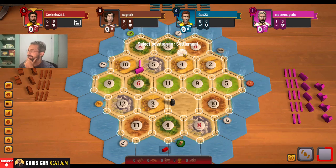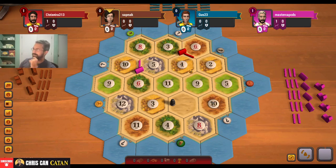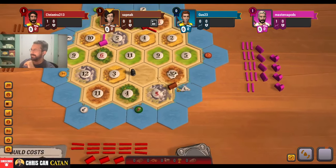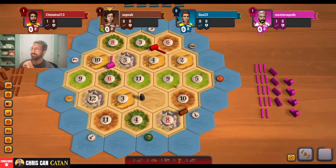I don't love this. I think we take the wheat, to tell you the truth. Maybe we do the 6, 3, 4 — take the pips. Yeah, I'm going to take the pips. Let's do that. I'm thinking we're probably going to take — oh, they take that. I didn't think that was going to be available. I wasn't expecting somebody to take that.